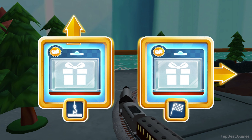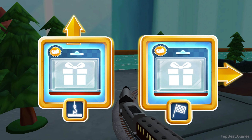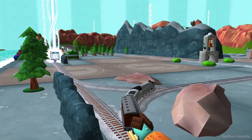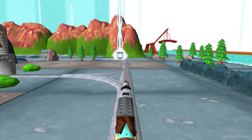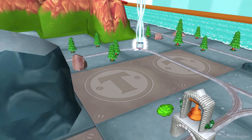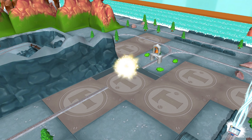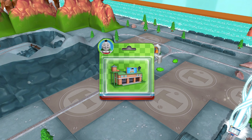Where should we go next? Forward leads to Brendam Docks. Right leads to the Lava Quarry — quick to the quarry for some racing fun! That's the way. Just slice across it or tap it to open.